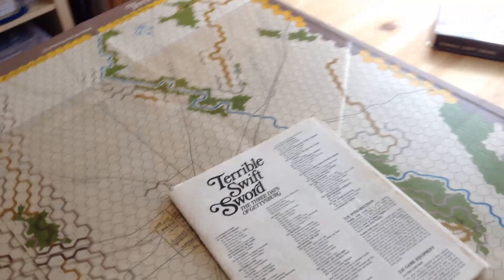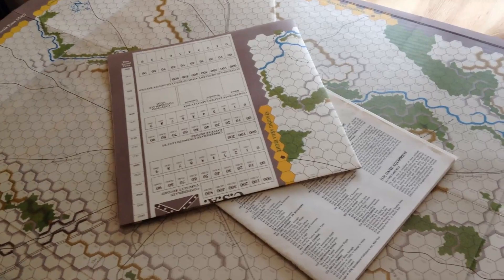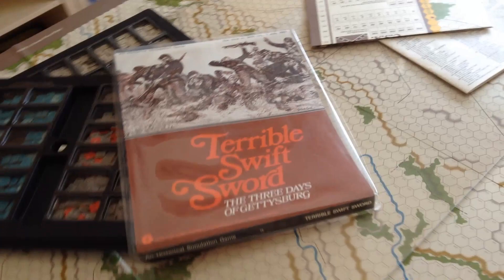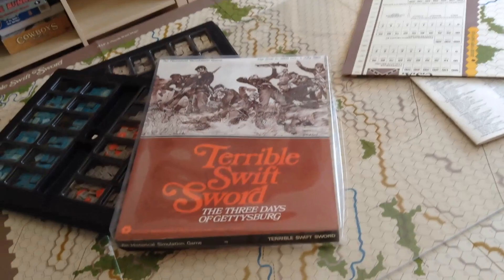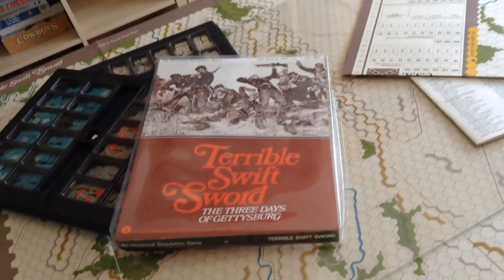That's all I have to say about Terrible Swift Sword. It was a classic in its day and I remember it with great affection. I'm grateful to Richard for giving us this game back in '76, and I'll always have fond memories of it. I borrowed this copy — I don't even own the game anymore. That's the summary for Terrible Swift Sword, designed by Richard Berg in 1976. Thank you for watching.